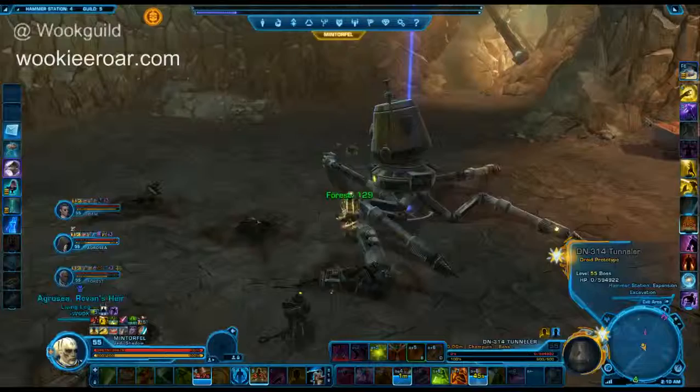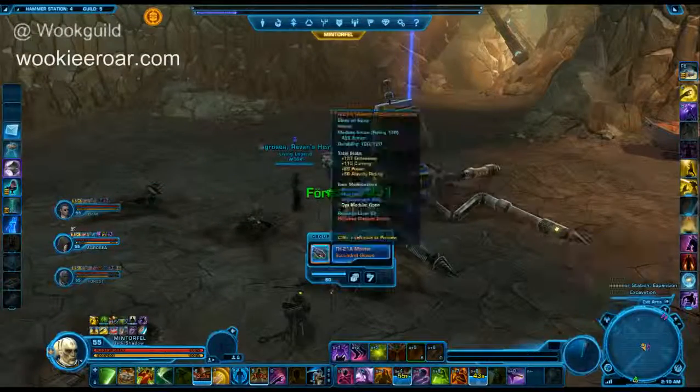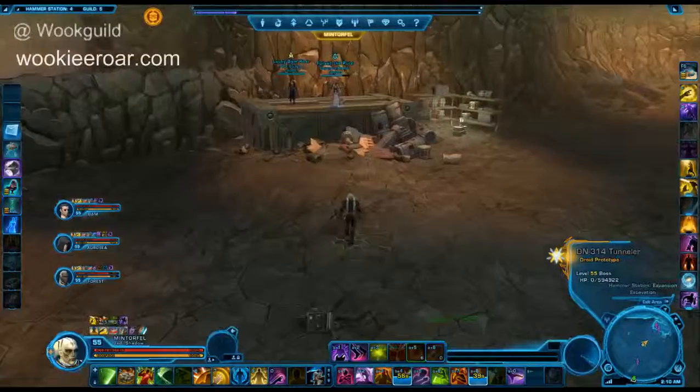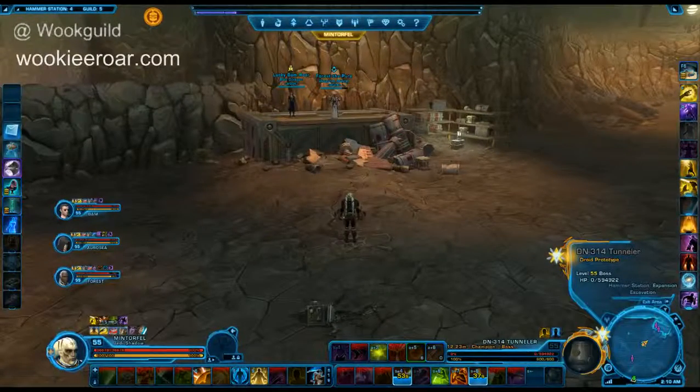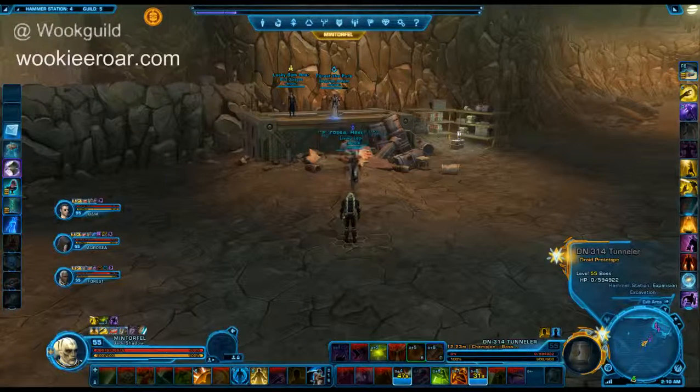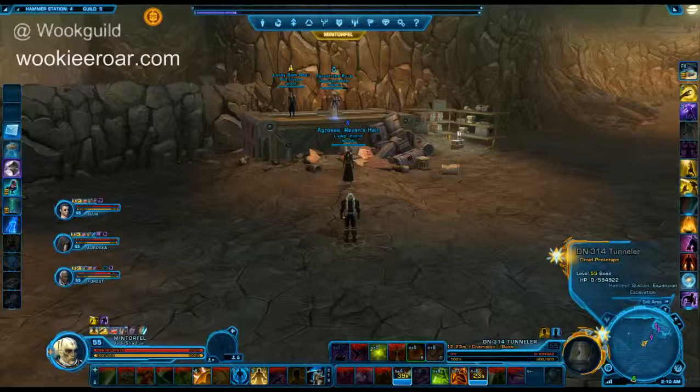And there you go, folks. A good thing to note about this: with our placement up here on the box, I barely had to drop a heal on myself or Bam. And by dropping the AoE heal on Mitrafeld, Aggressia was able to stay up the entire time. It was a real basic and straightforward heal for me, and otherwise a nice straightforward fight — so long as you cleanse out that Targeted Laser, otherwise you'll be spending lots of money on repair costs.